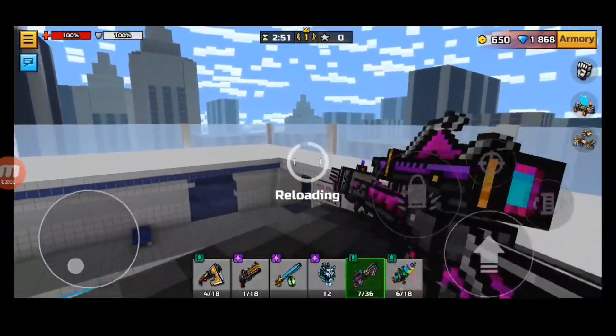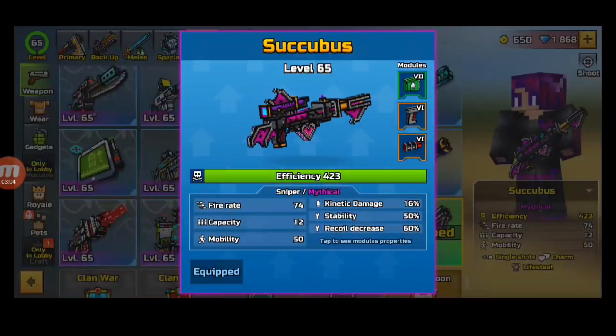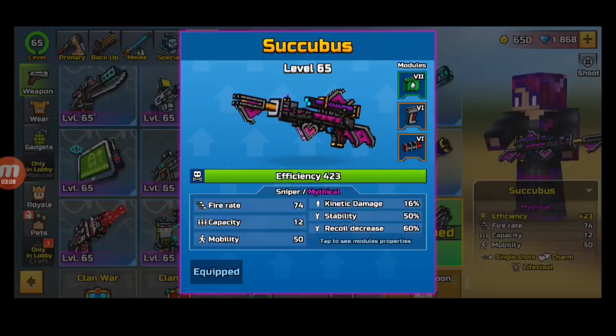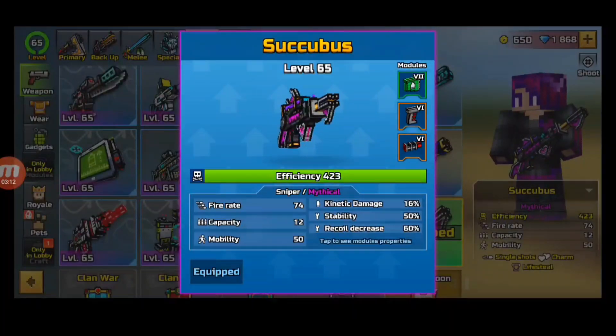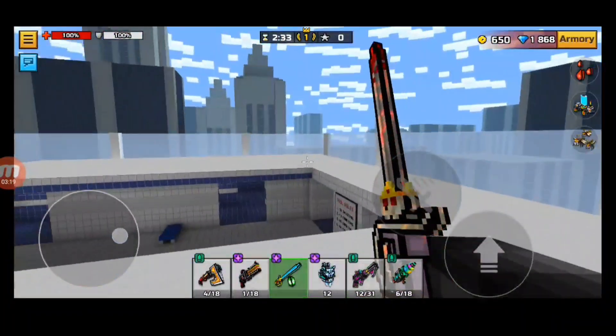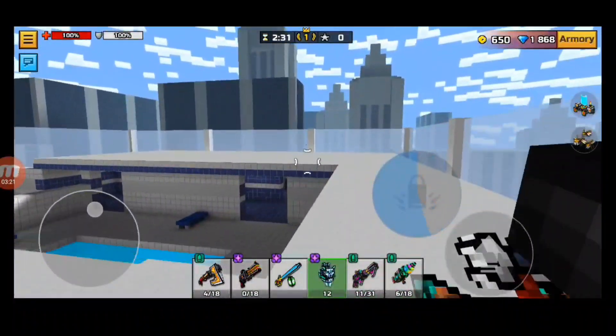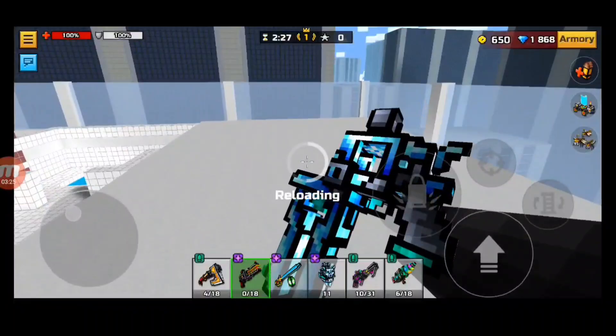The reload is pretty good, the design is good, everything on it is good. Let me go over the stats: this sniper is now mythical with an efficiency of 423, a fire rate of 74, a capacity of 12 which is very high, a mobility of 50, and it has single shots, charm, and lifesteal — all great.